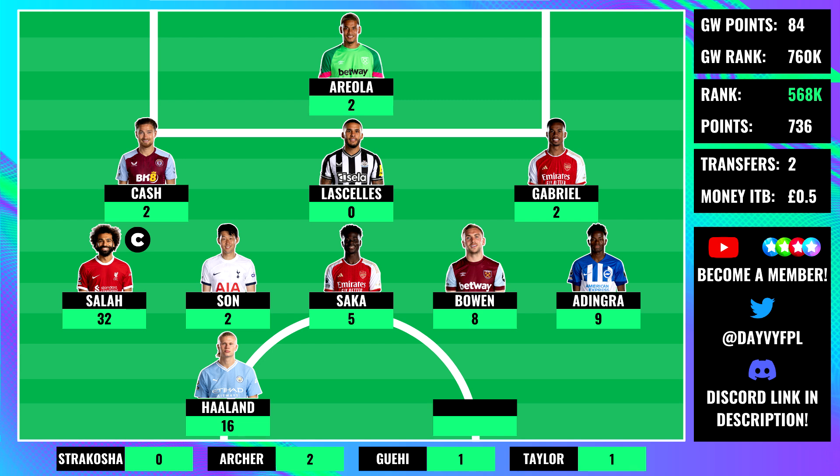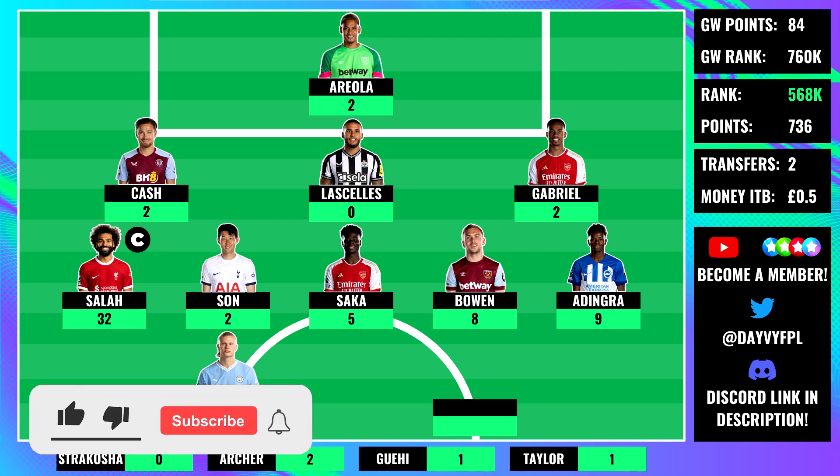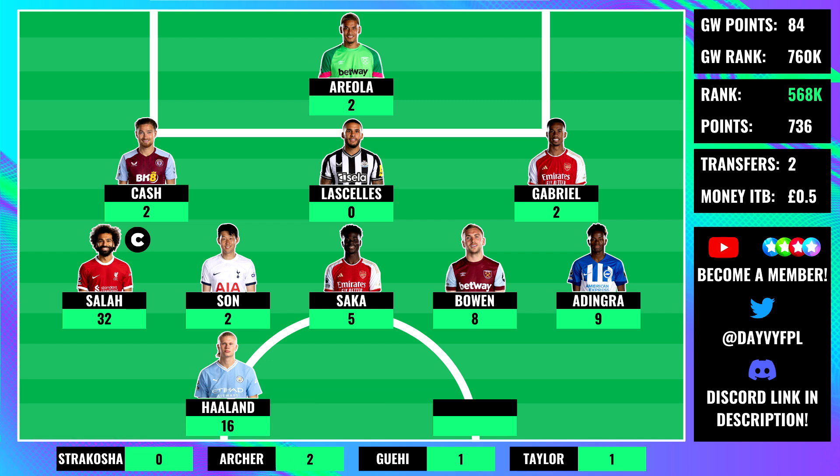The first player up front was Erling Haaland with a massive 16-pointer. If you didn't watch the Chelsea game it was a pretty unique way of scoring. On paper Haaland's haul was going to be good for our rank, but it actually wasn't — because of his massive haul I lost about 100k in overall rank, so you could have been looking at a big green arrow without him. That showcases how high Haaland's effective ownership still is in my rank bracket, even though it has dipped from about 95% at the start of the season. At least we did own him.